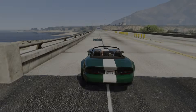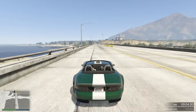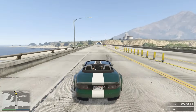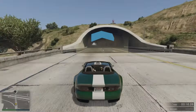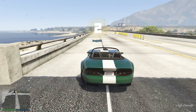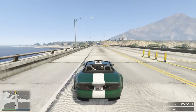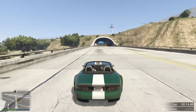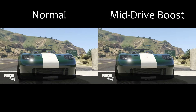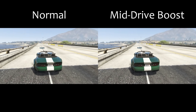Next we're going to talk about the mid-drive speed boost — this is the correct name for it. You might know it as the double clutch method. Listen to the engine as the Banshee goes through the gears normally — that's what you'd expect to hear. Now listen to the difference when we apply the mid-drive speed boost. Did you hear that? Where the revs really kicked in and you got a little speed boost — that's what's called the mid-drive speed boost. The name double clutching is completely unrelated to double clutching in real life, so mid-drive speed boost is the more accurate term.